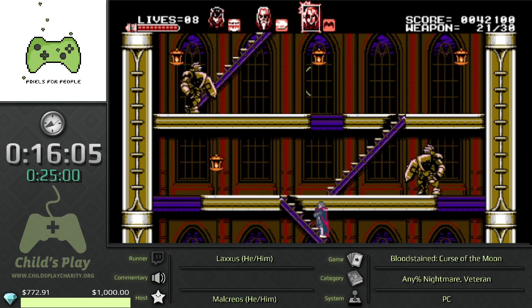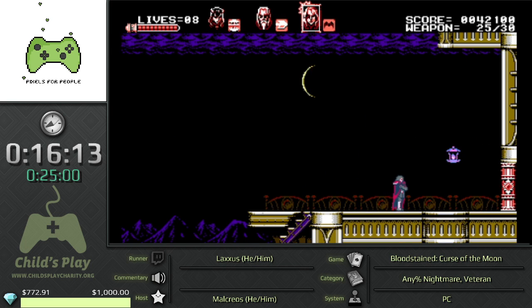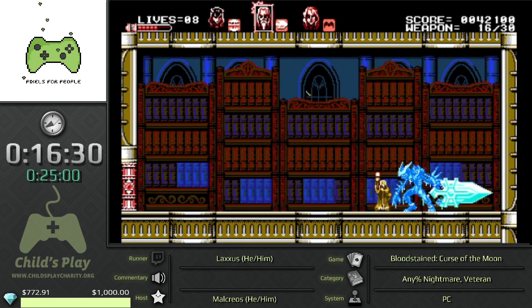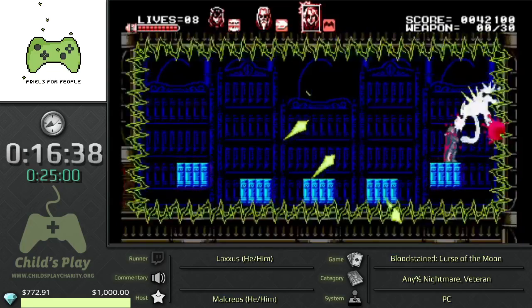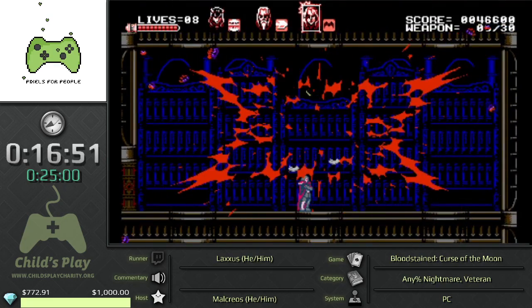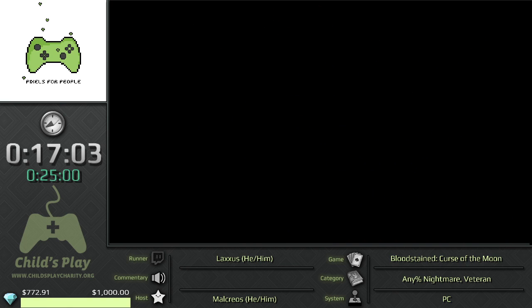We get to the second-to-last boss now. That boss is very anime but you will not see much of him because we have an ice spell and an axe. That's all we get. If you would play this without zips you would actually get one more weapon point upgrade — 40 total — then you would just have one more ice axe and you would not move at all, you would not see anything of the boss. So at least we get to see something, right?